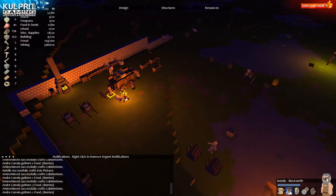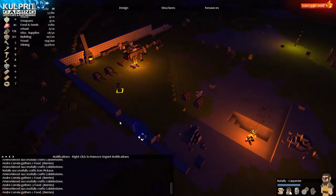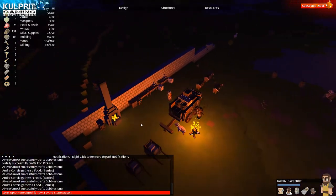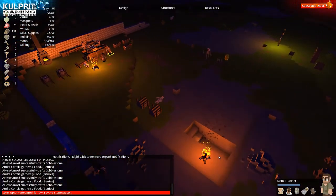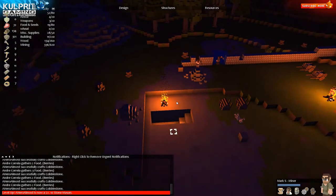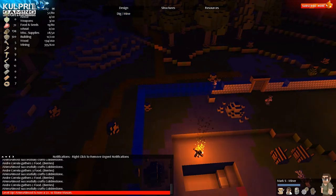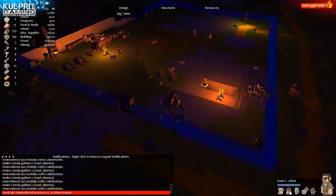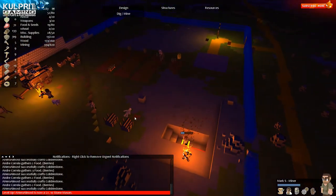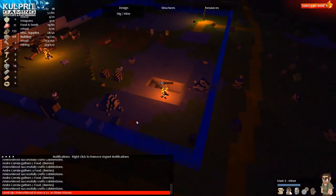My blacksmith is also my carpenter, Natalie, doing a good job. I've only got ten villagers now. There's my miner - why are you not working? Because there's nothing except the mine. I'm trying to build some stairs down. I'm going to try to get underneath and just dig a big hole under the ground where it'll be a little bit safer, especially now if guys are going to start rolling in.